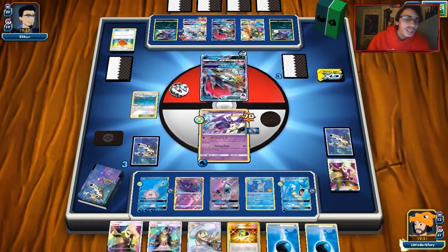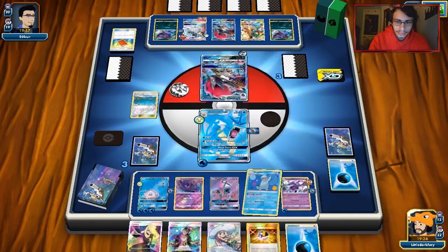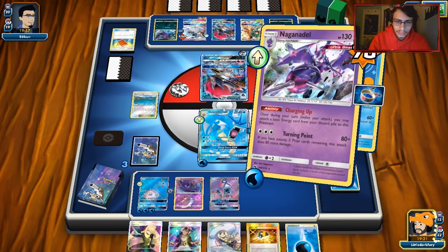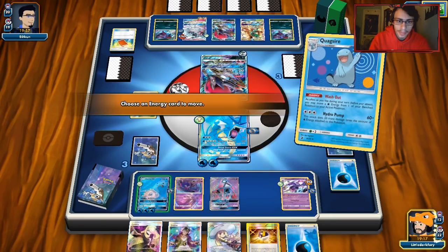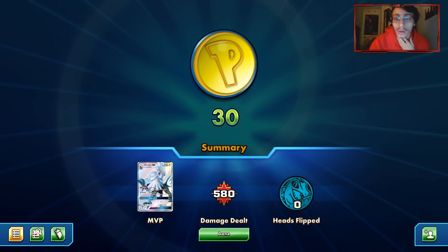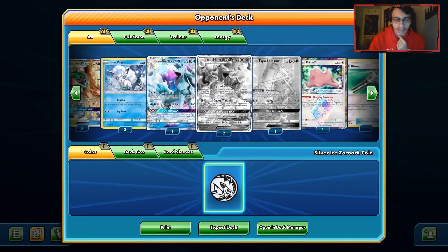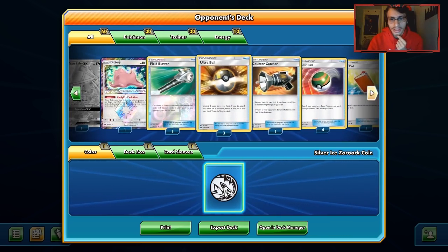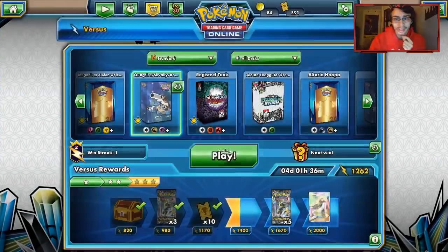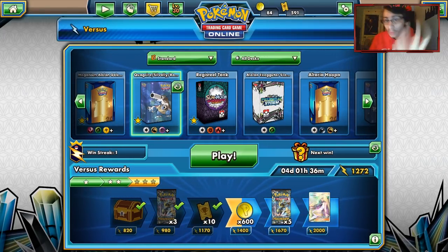That's going to wrap up today's PTCGO video. This matchup could have gone a lot worse — it was really good that we were able to get that Silvally knockout when we did. That was a pretty good match. We finally got to use Gyarados, even though you could see it before we got to actually attack — they got the point! Gyarados almost got smashed in. Thanks for watching the video — if you enjoyed, make sure you've liked it. Don't forget to subscribe. Now I want to look at a Gyarados stall deck — that actually sounds pretty evil. Thanks for watching; see you guys on another PTCGO video. Have a good day!